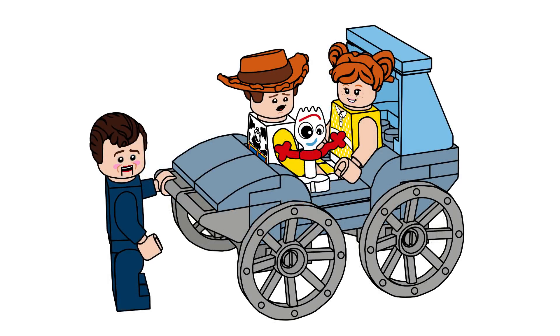For the build of the set, I wanted to make sure that Benson would actually be able to push Gabby Gabby for her morning stroll, and I wanted the stroller to not only hold Gabby Gabby, but also be able to hold Woody and Forky as well, so that they could be facing each other with Benson looking at them from behind.